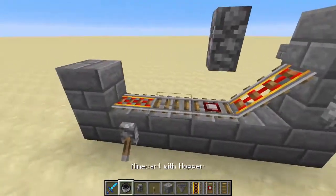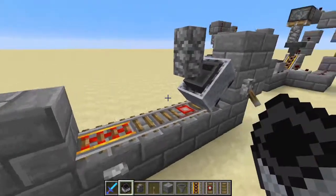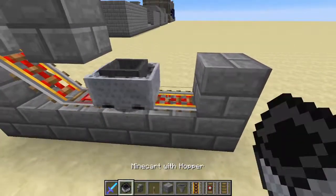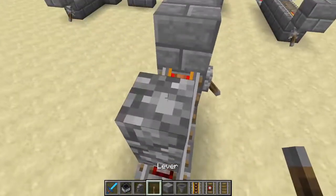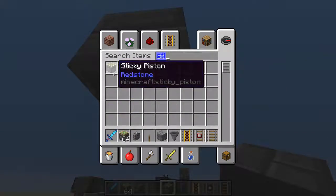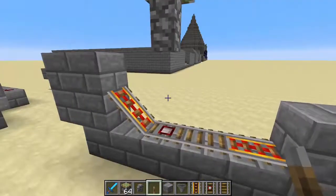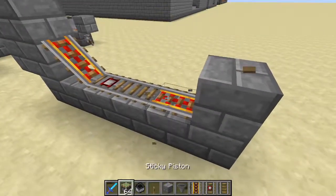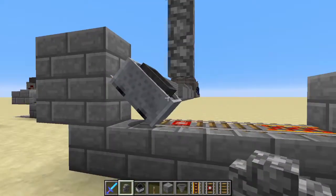The key thing is: when powered, the minecart can pass through the fence or wall but it can't come back, so it ends up sitting on the detector rail. Now we add a sticky piston above this block. When the piston extends it brings the wall down, which locks the minecart in place. If the wall is not in position the minecart just loops forever, but once the piston extends the wall down, the minecart gets stuck there — which is exactly what we need.